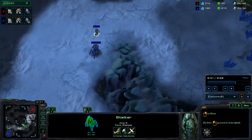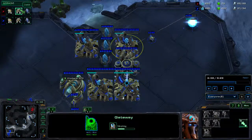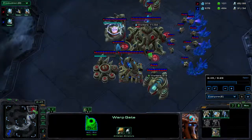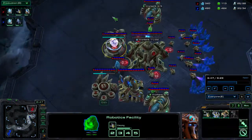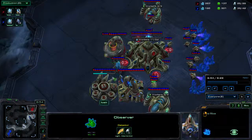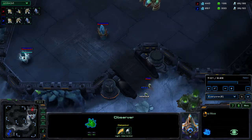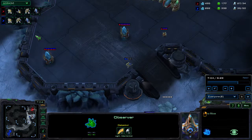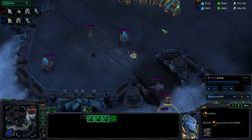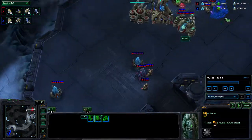This stalker is already on the way. At this point I'm pretty sure I'm just making stalkers. He's making an observer — let's see where it's rallied to. No rally. There's nothing he can do, because I already have a lot more stuff than he does. He has two zealots and one stalker, and I have six stalkers and one zealot.